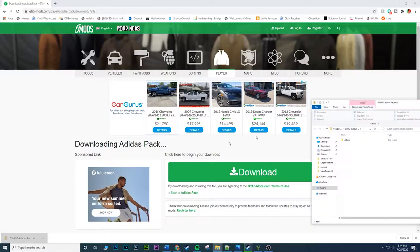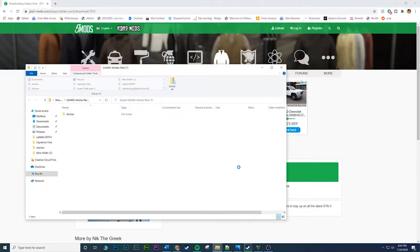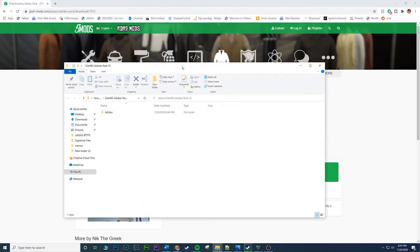Once you're here, go ahead and extract it. Once you extract that you'll have this window — close out the one that's not extracted, you just need the extracted one. Make sure you do extract it — if you don't extract it, it will not work. Once you open it up, we have three different folders.